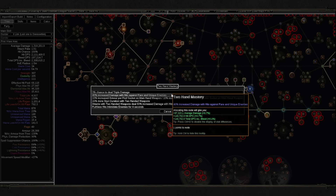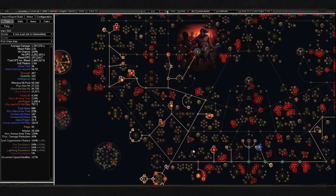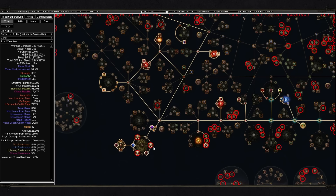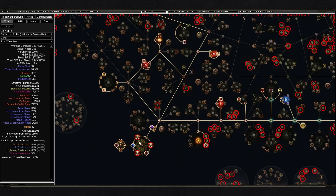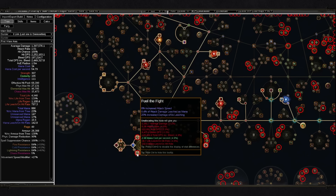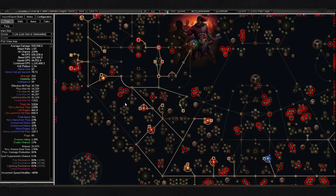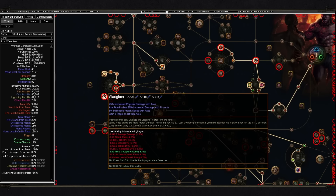On top of that, you can get additional attack speed across the tree during your leveling process. In the later part, I recommend going for a cluster jewel for it. Martial Provost gives 6%, Feed the Fury can provide 15% increased attack speed while leeching, and Fuel the Fight can provide 8% attack speed. In earlier versions such as level 75, you will be able to get attack speed from Slaughter — it's not a lot, but it will be enough for your build to feel much better.